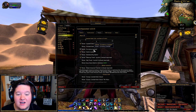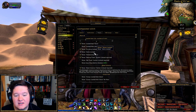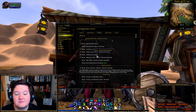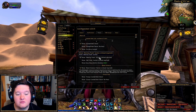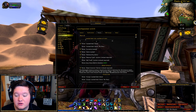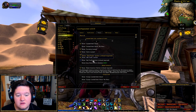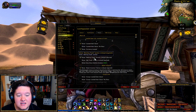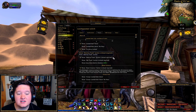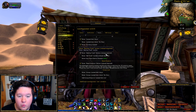Show currency looted — yes, that's really helpful; you want to know what currency you're looting. Show items looted — very helpful, you obviously want to see looted items. Show noteworthy items — yes, please do. Show destroy trash button and show sell trash button are also available, but I actually use a different add-on altogether for destroying and selling trash, so I don't typically use these.